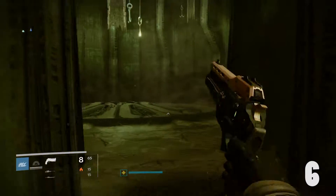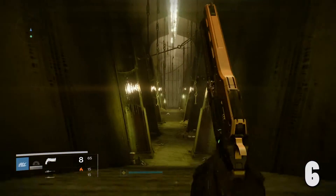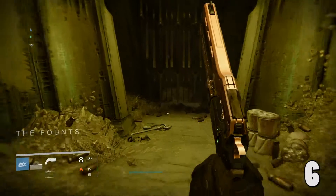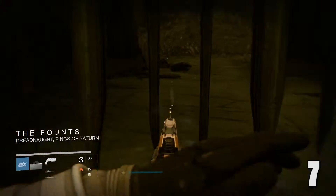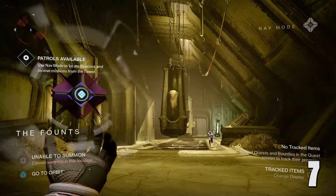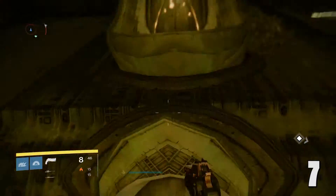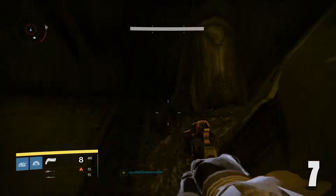In the mausoleum, headed towards the founts, you're going to want to take the left path when that gets you to the founts. Go all the way down towards the back where that gate is, and there'll be a calcified fragment right there on the floor that you can reach through the fence. Next, in the founts, you're going to want to take a right instead of a left coming out of that pathway, and jump all the way to the top — there'll be a calcified fragment on that pile of bones.